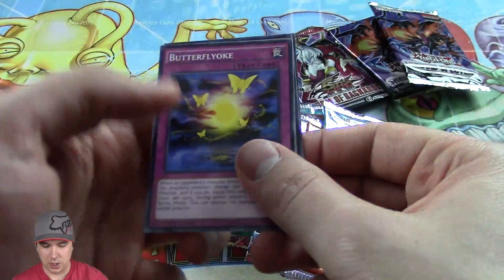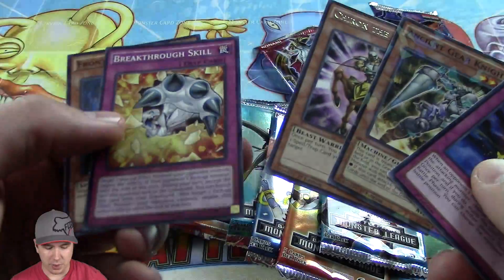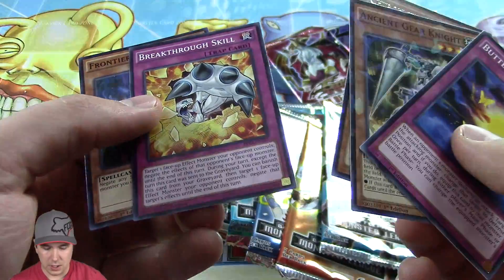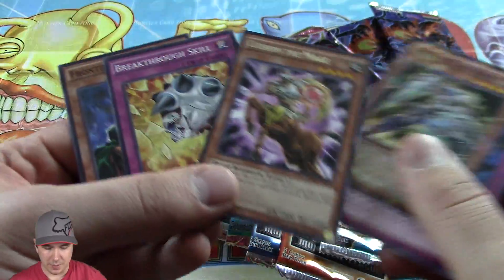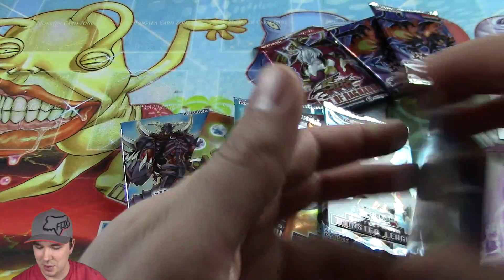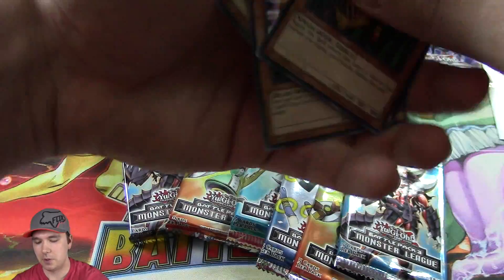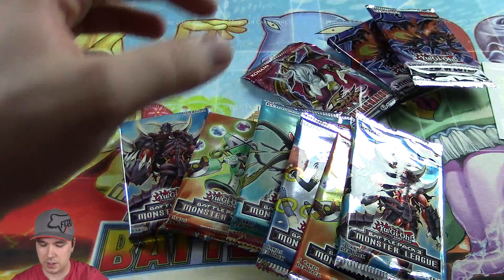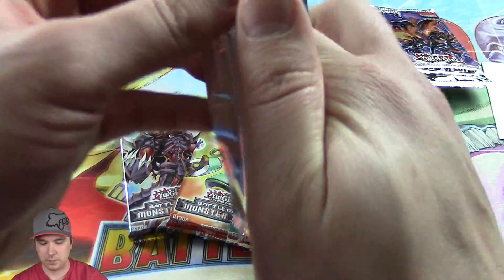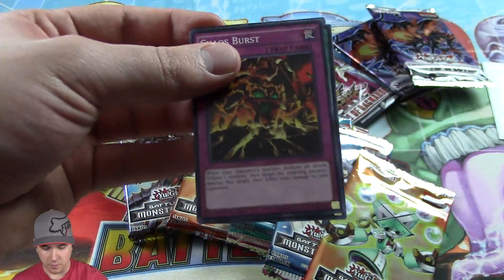Let's see what our Star Foil or Shatter Foil cards are. Oh, and we get a rare — nice. We've got a Breakthrough Skill, very cool. That's a very good common to pull for sure. I think they're like five bucks right now, so a pretty expensive common. Kind of like an Instant Fusion — Instant Fusion is another one of those common cards that are very good to pull, a pretty significant amount of value for being a common.